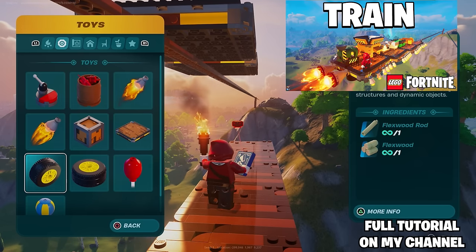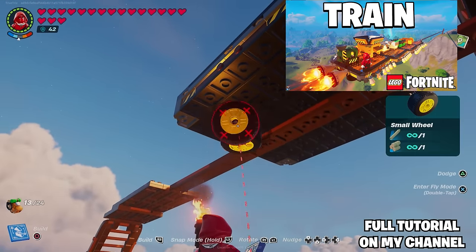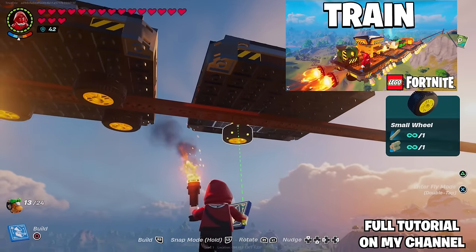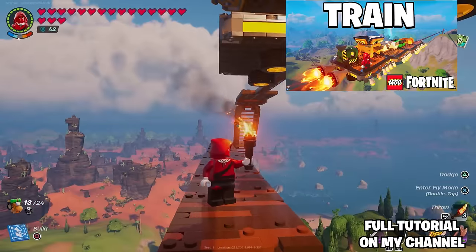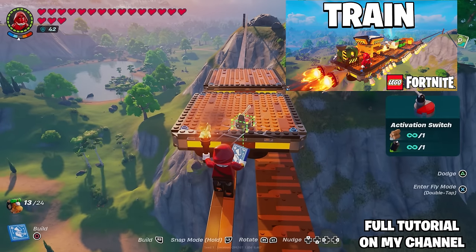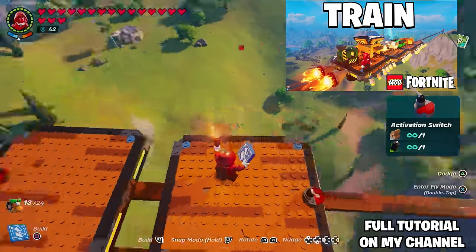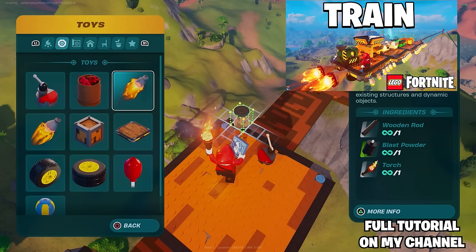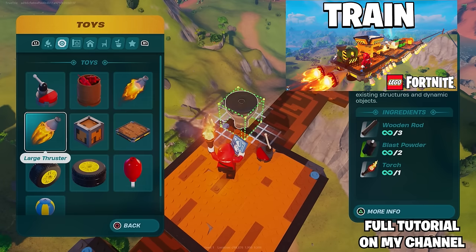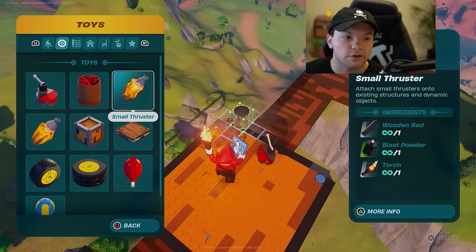I think by far the best way to get around the world right now is to make a train or a rail system using just wood and basic materials. I made a full tutorial you guys can follow and adjust to make it even better. In my opinion it's the best way to travel between biomes and carry around a lot of storage units — you can go to different biomes, put the materials you farm into chests, and bring them back to your village. If you want to make it more complex, you can have multiple rail systems going to different biomes.